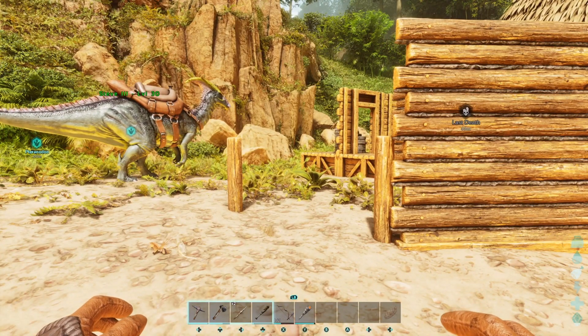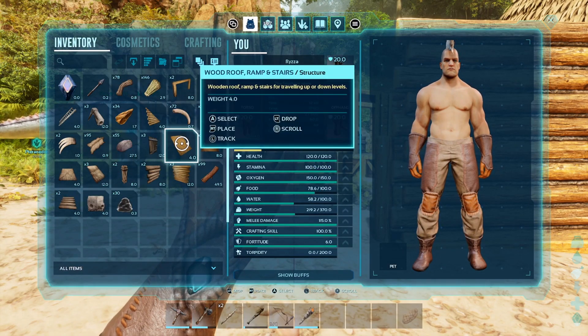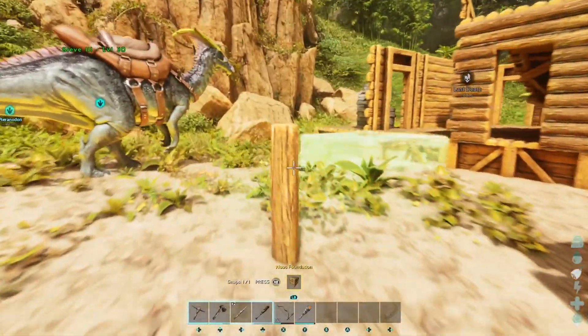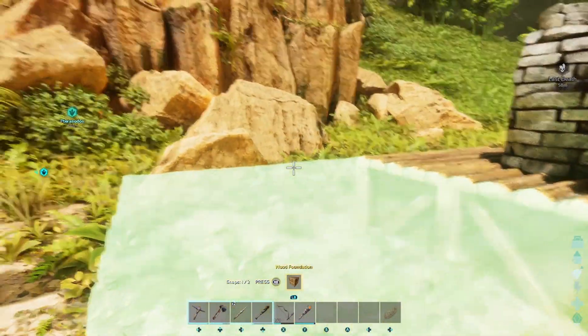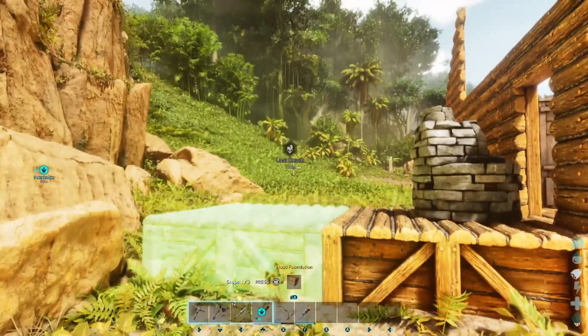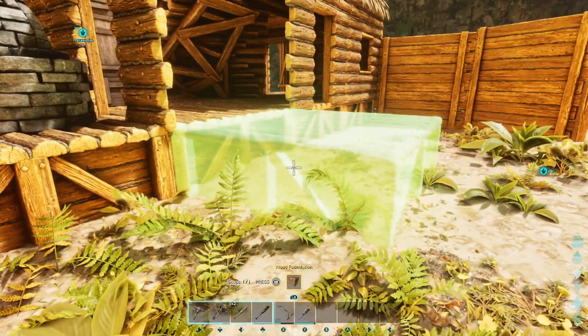So let's start with foundations. They are very much the same — they just snap into place. If they're obstructed though, now they will elevate to a little bit higher so they fit in, but I'm on a flat surface so it's flat.